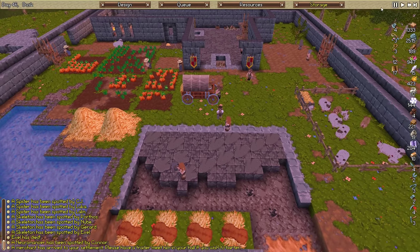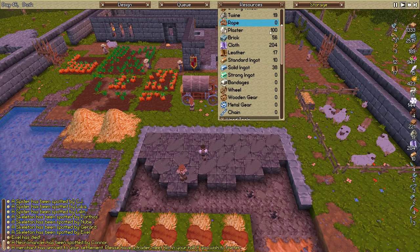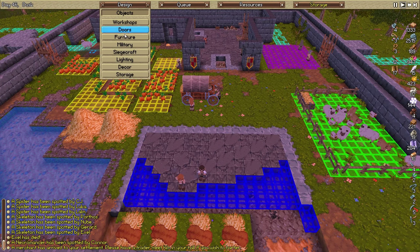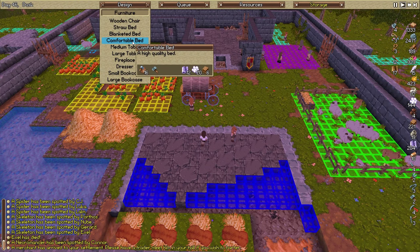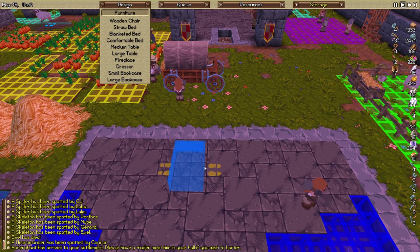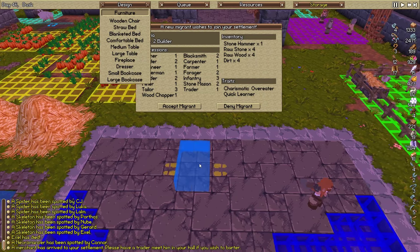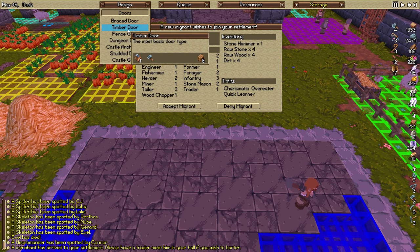We have another pause. Let's get a bed queued up — objects, furniture, comfortable bed, a high quality bed. The pillow is on the far side. We also have another new settler! If I'm going to put the door centered, I should actually build the door first — that might make things easier to figure out.